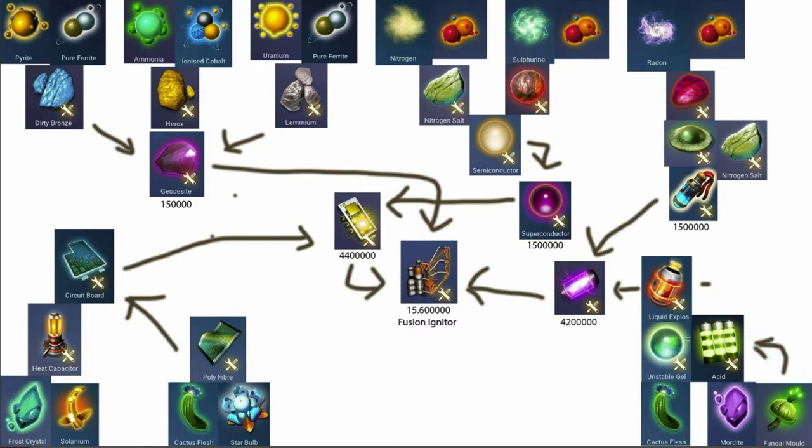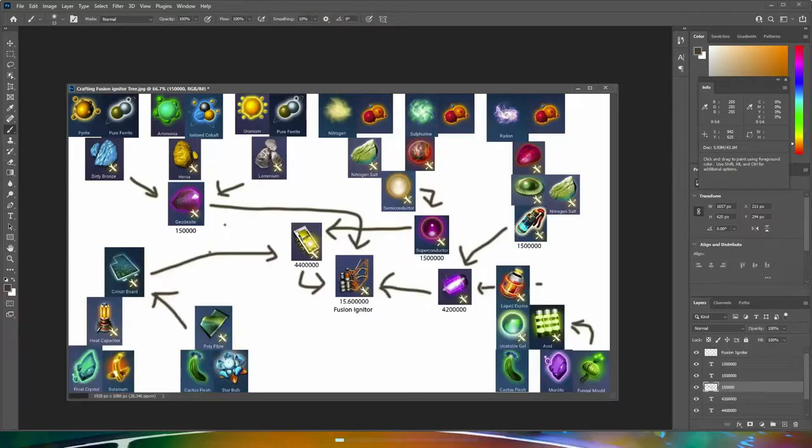You use cactus emitter flesh to make unstable gel, and the acid with the gel you make liquid explosive - that's about 800,000 units. Then you make the portable reactor, and with three items - the quantum processor, the portable reactor, and the ignition component - you make the final product.